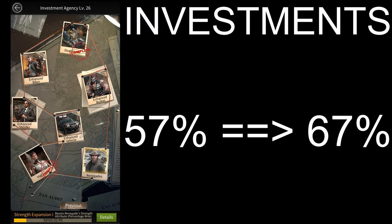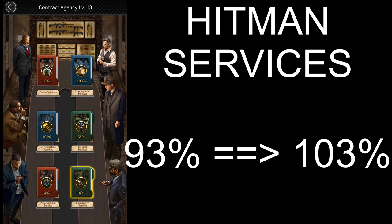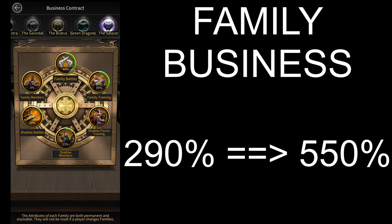The first source is investments. The max biker attack there has gone up from 57% to 67% since the last video. Then there's hitman services which also went up by 10%. There are family businesses which have increased the max biker attack by 260% because of the new families and the new investments there.